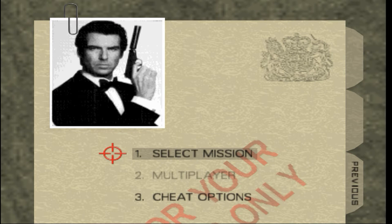Hey everybody, so today we're going to be playing a hacked GoldenEye 64 ROM that basically shows various maps from different N64 games, like Super Mario 64, Mega Man, and Zelda Ocarina of Time. So let's get to it.